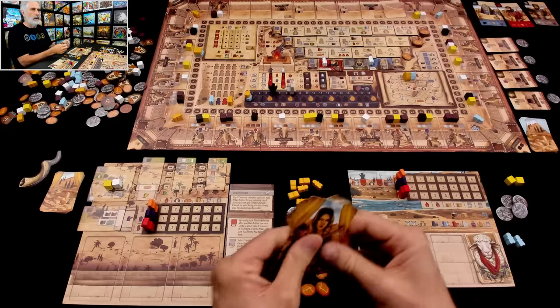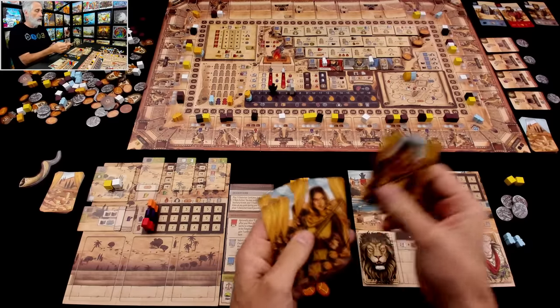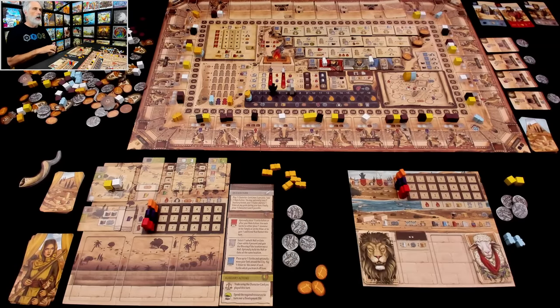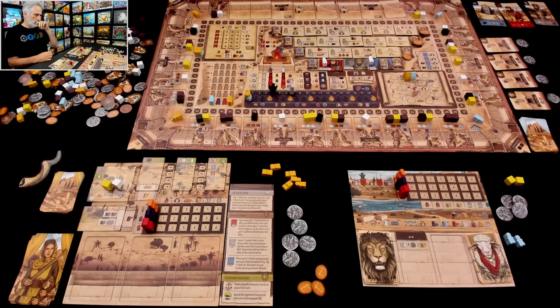Each player starts with a deck of follower cards and a hand of four. Some money, some food, and some followers ready to get to work. I'm also starting with some gold and some stone that I'll need for rebuilding as well.